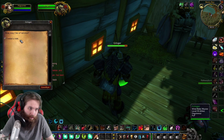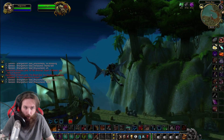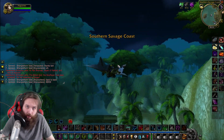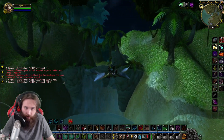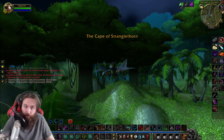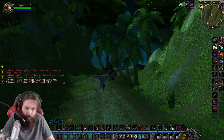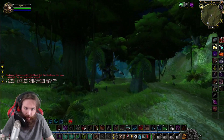ZG is out, and our guild has done it two times because it wiped twice this week. I got some best-in-slot threat-generating legs for my warrior called the Bloodsoak Leg Guards. They drop off Hakaar, which is actually kind of a tough boss — pretty tough for new players in blues and greens. It was a good raid. I liked it. I think ZG is a lot of fun.